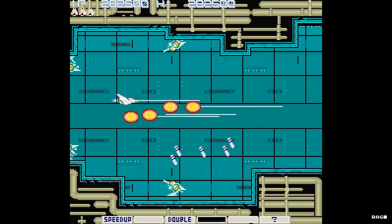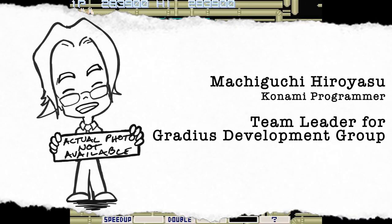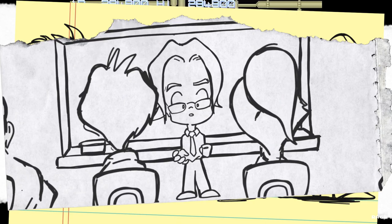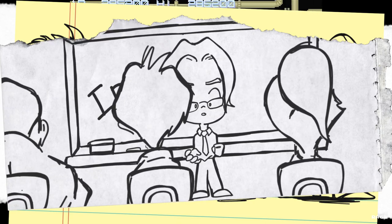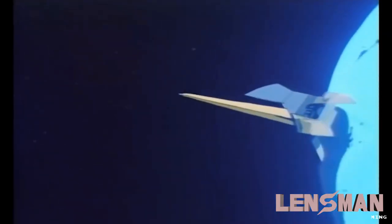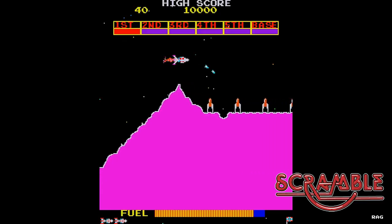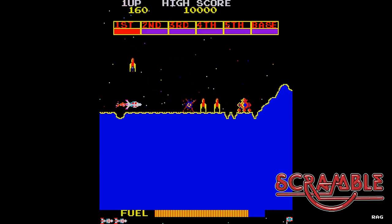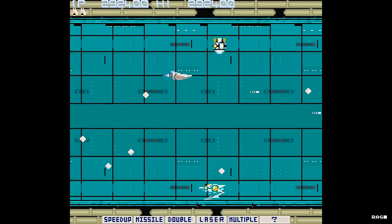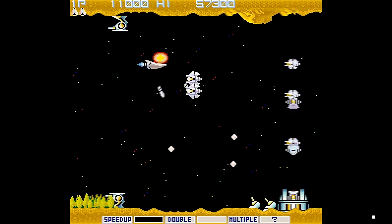Before I get into the story and gameplay, let's start with a little background on the game. Game designer Machiguchi Hiroyasu was tasked to come up with the game and given a team to work with. To motivate them he asked the team what kind of game they'd be interested in working on, and with Star Wars and the hit anime Lensman fresh on their minds they all responded: shoot-em-up. They started working on it with the intention of it being a sequel to Scramble and surpassing the popular shoot-em-up Xevious, but eventually the sequel idea was scrapped and it became a standalone title.